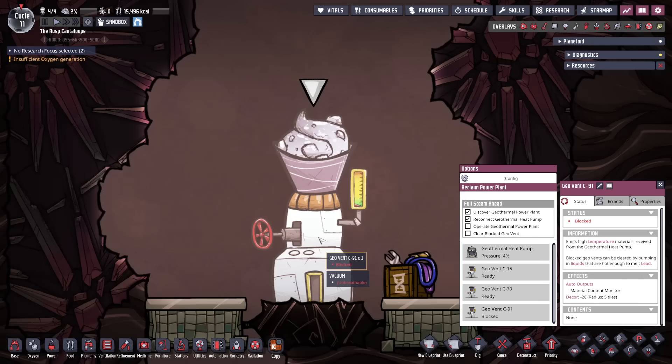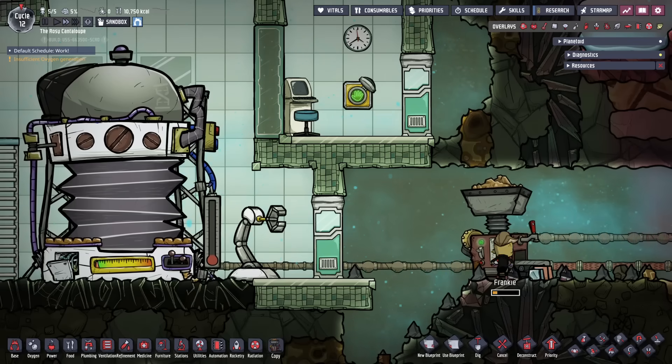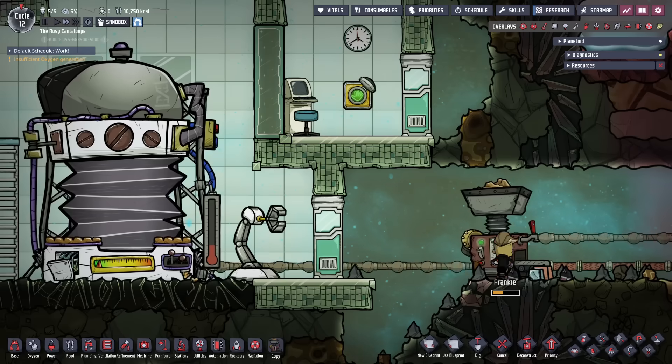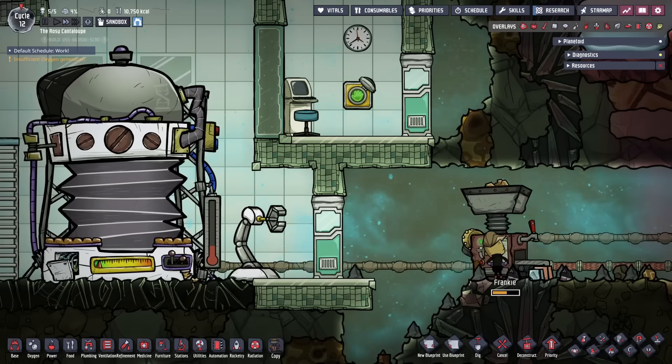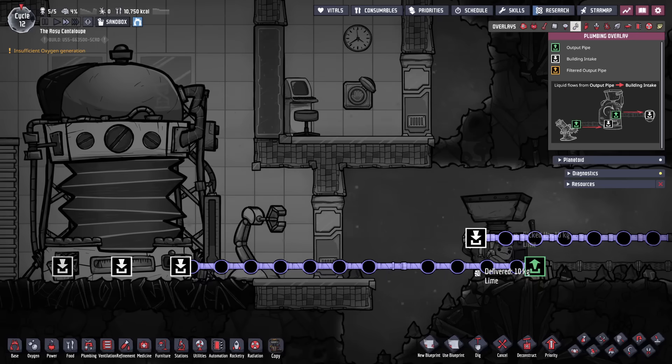After the geo vents are activated, they shoot out the heated or cooled input material and impurities. However, one vent is blocked, and to clear it you need to input hot liquid to melt the blockage. I recommend starting with this task first. To unblock the geo vent, you'll need 12,000 kilograms of liquid over 180 degrees Celsius. A simple way to do this is by passing oil through a metal refinery while making steel, then straight into the geothermal heat pump.